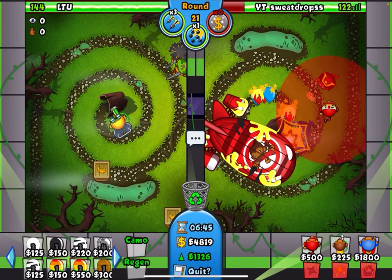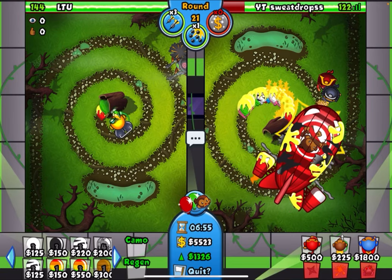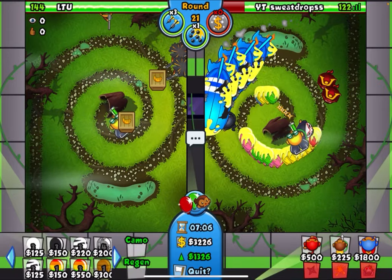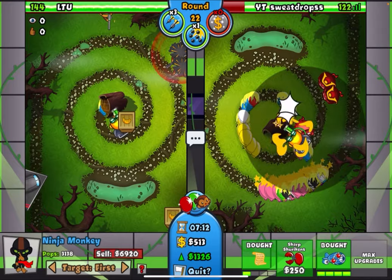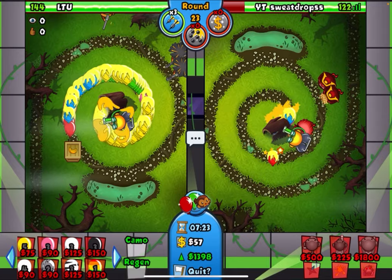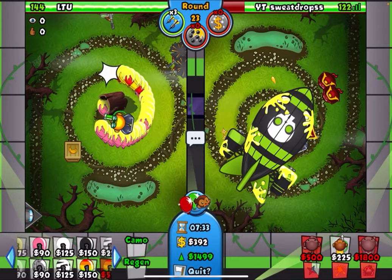This should pop soon. We definitely want this popped first and foremost before worrying about ninja stalling. There we go, now we can jug this and we're fine. I probably could have kept it but I just wanted to play safe. He might send ZOMG too which is going to be annoying — I don't exactly know how I'm going to deal with that. Yep, there's the ZOMG.